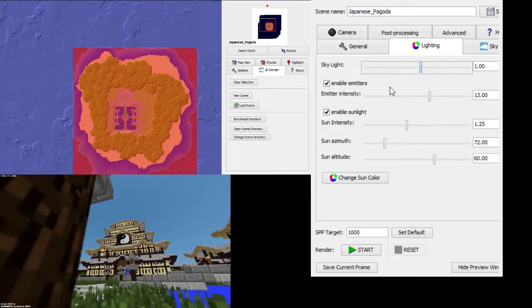For the lighting in your 3D scene, you can use a variety of different lights, emitters, and sunlight. I'm going to explain what that is now.